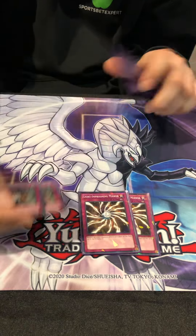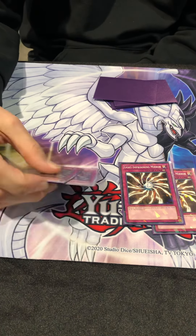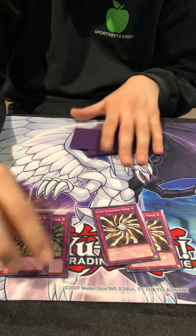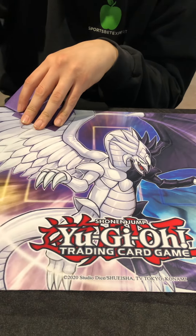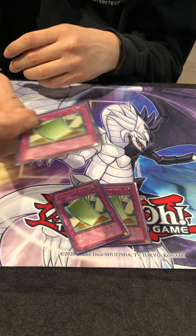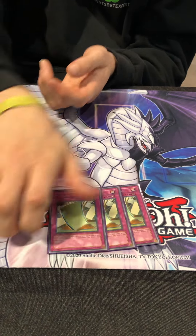Two Light Imprisoning Mirror and two Shadow Imprisoning Mirror. Lightsworns can be a harder matchup, or if they set like Ryko a lot, so Light Imprisoning just stops that. Shadow Imprisoning — you've got Frog Turbo, definitely Frog Turbo, and Zombies. Two Dust Tornado if you're playing against a lot of back row and you just want to one-for-one stuff — it's extra back row removal. Three Pulling the Rug. Sometimes you have a problem against Monarchs. It works on Swap Frog, Monarch, Deep Sea Diva, Gadget, Stratos — so many cards. Usually all sided in against Monarchs or Gadgets, stuff that has a lot of effects on summon.